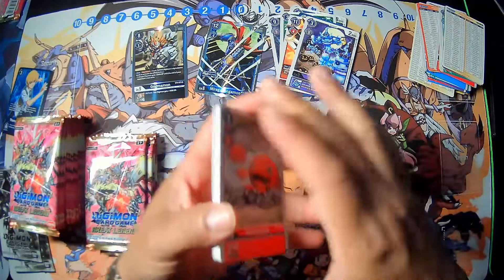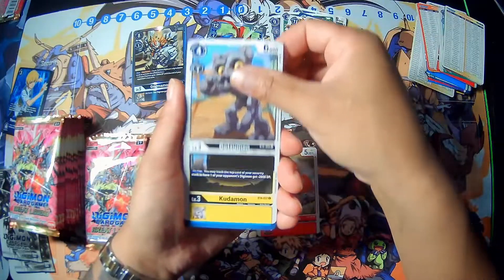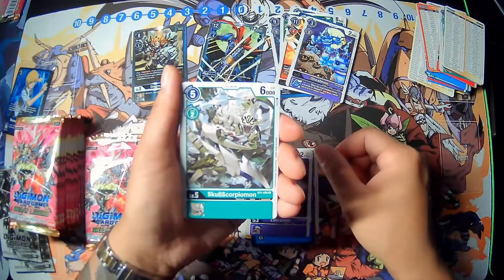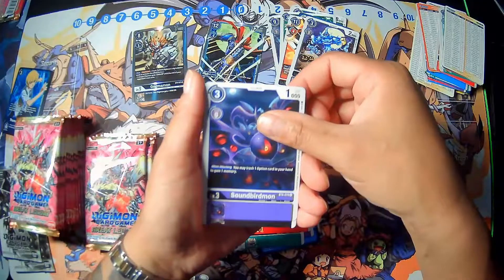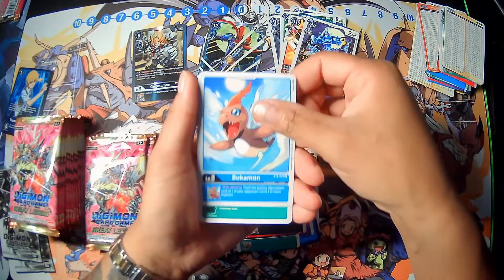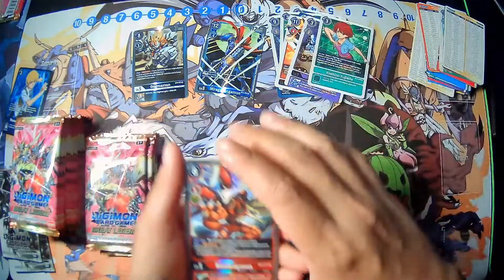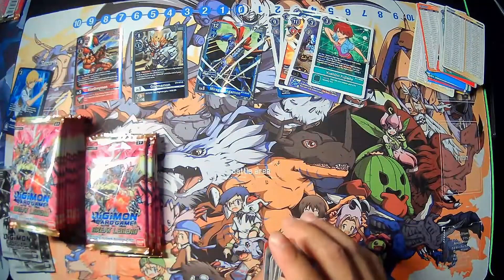Next pack we have Otamamamon, Gaatsumon, Budamon, Aqua Viper, Labramon, Gold Scorpionmon, Flamemon, Soundbirdmon, Kaboongamon, Bukamon, another Yoshino, Kamer. And we got the RizeGreymon, okay okay — the red RizeGreymon, that card looks dope.